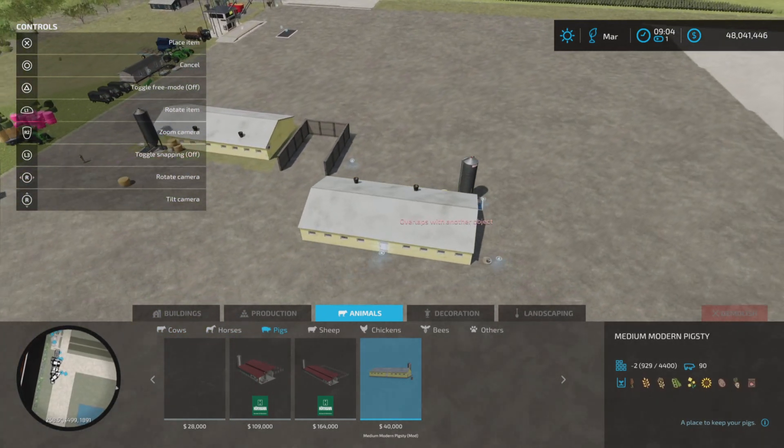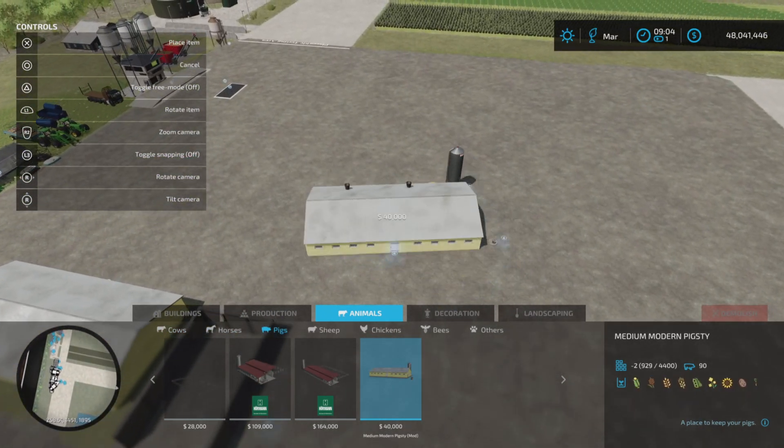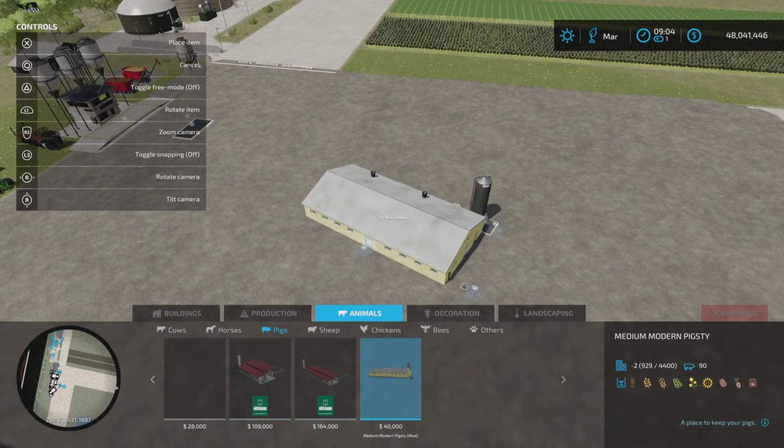40,000 — 90 pig capacity. No alternate colors.